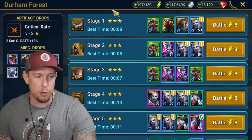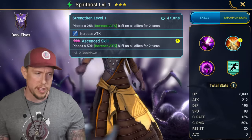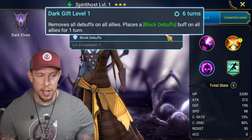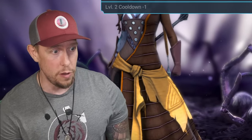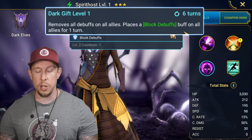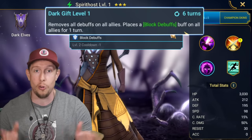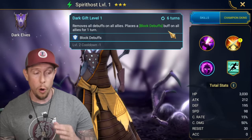We're going to go all the way to stage 4 here in Durum Forest and start with Spirit Host. On her A1 she has a heal — 50% of damage inflicted. She has the big version of increased attack on all allies on a 3-turn cooldown, which is great. On the A3, we have a cleanse and a block debuffs for one turn. That dark gift ability is one I didn't value as much as I should have back in the day. You can use her in the early game in the arena — build her in immunity gear. When your teammates get provoked or debuffed, she comes in, won't be crowd-controlled herself, and cleanses the rest of the team. That's why building her with either high resist or immunity is the best bet.